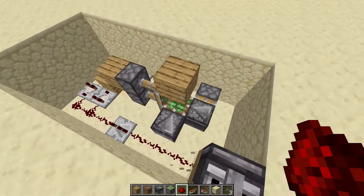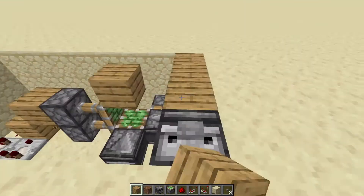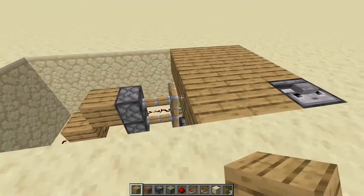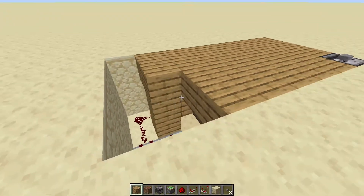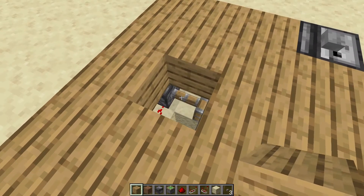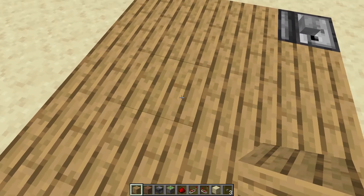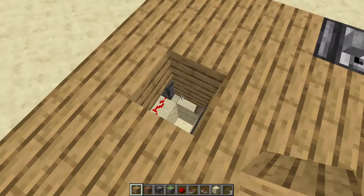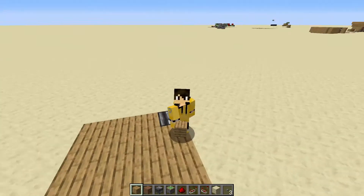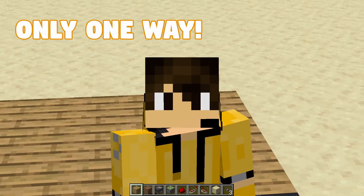So now you've completed the piston door. Once completed, you can block up and conceal this contraption and the other components on top like this — and there we have it, the contraption working. You can also block up this bit if you wanted to conceal it a bit more.